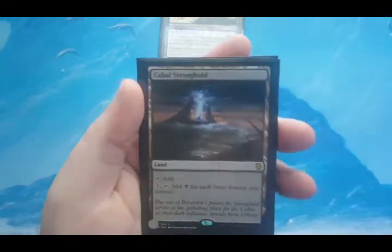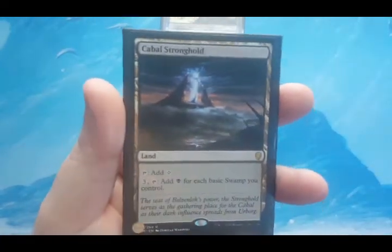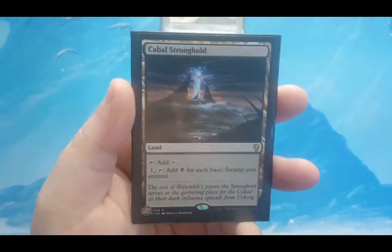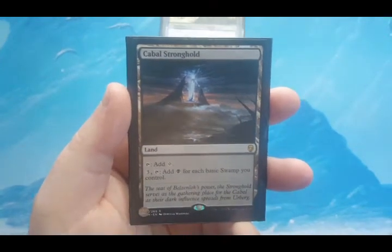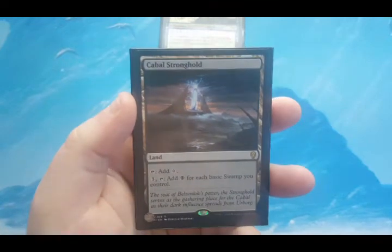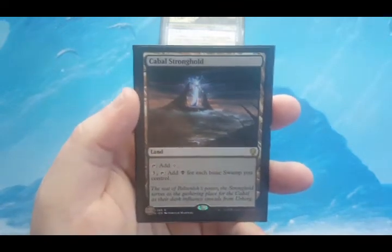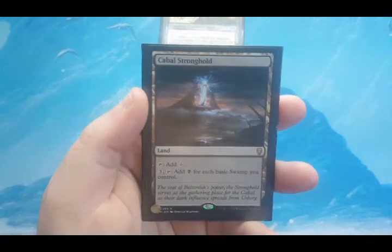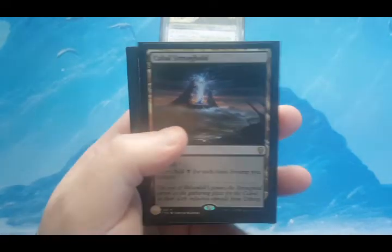I also have Cabal Stronghold in here. I know Stronghold only counts basic Swamps, but there are 20 Swamps in here. This may come out for something else if it doesn't perform like I'm hoping. But until then, I gotta test it — good luck finding somebody to play with right now.